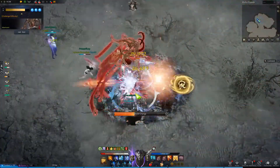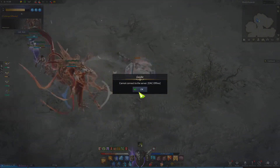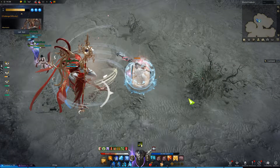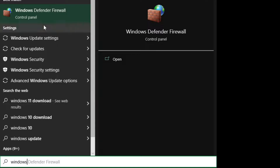First of all, if you have constant connection issues such as cannot connect to the server, exiting the game with the AC offlines, or this W0x9 Spellp1P2NT error code, try turning off the Windows Defender Firewall.